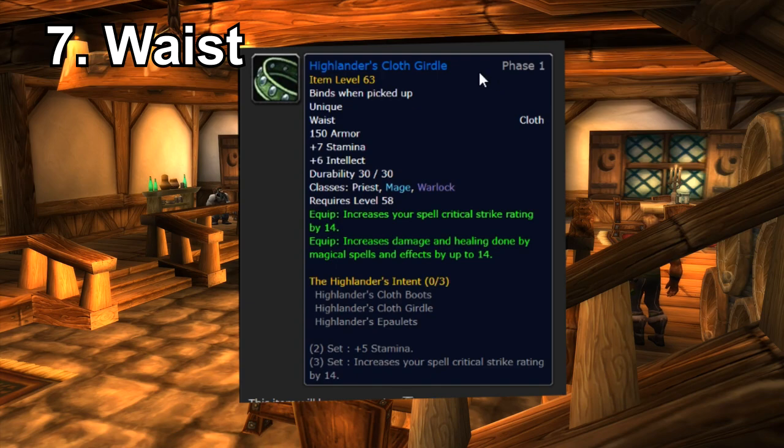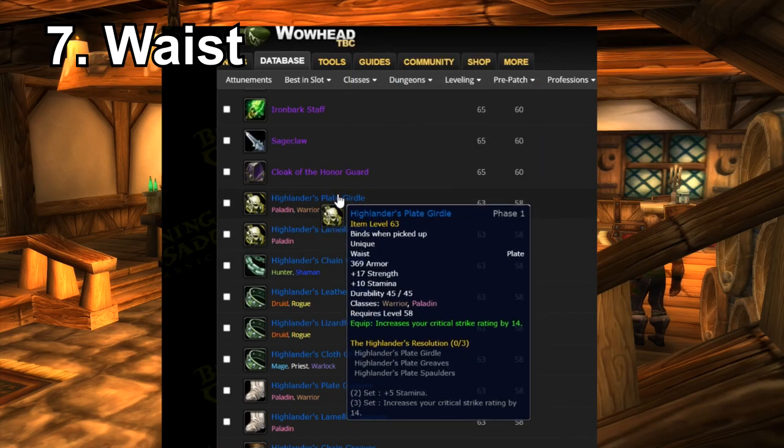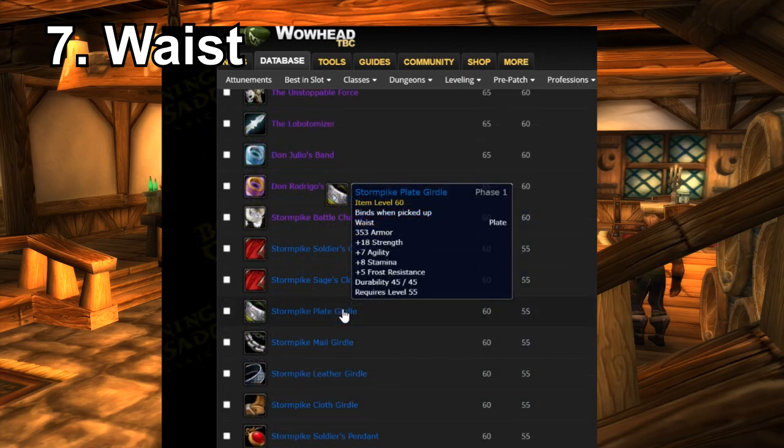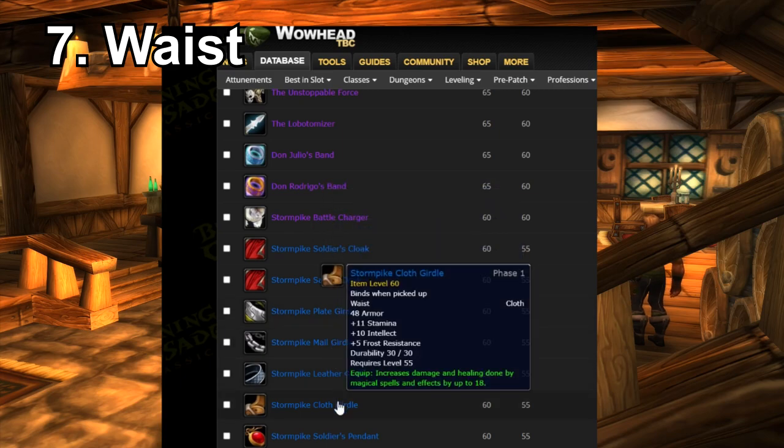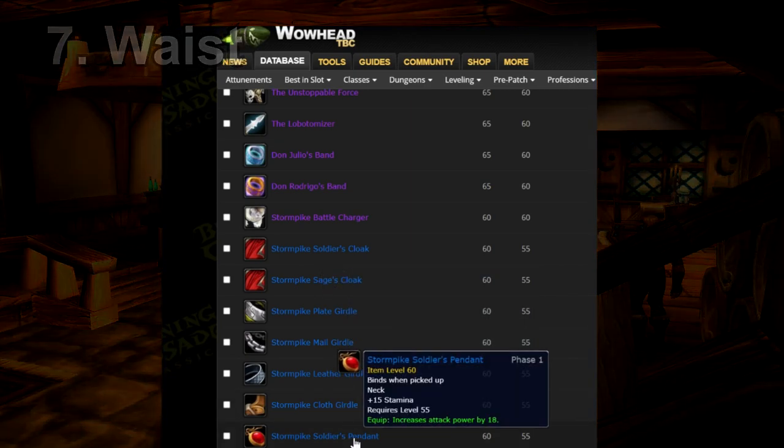For belts, the Highlander's Cloth Girdle, Chain Girdle, and Plate Girdle are basically best in slot with amazing stats. If you farm enough Arathi Basin while getting PvP gear and reach honored, you can pick these up quickly. Alternatively, you can go for Alterac Valley waist rewards — rep farms faster there. You've got the Stormpike Plate Girdle, a mail girdle, and a cloth one with spell power, plus a necklace with 18 attack power (though the content creator says to skip that one).